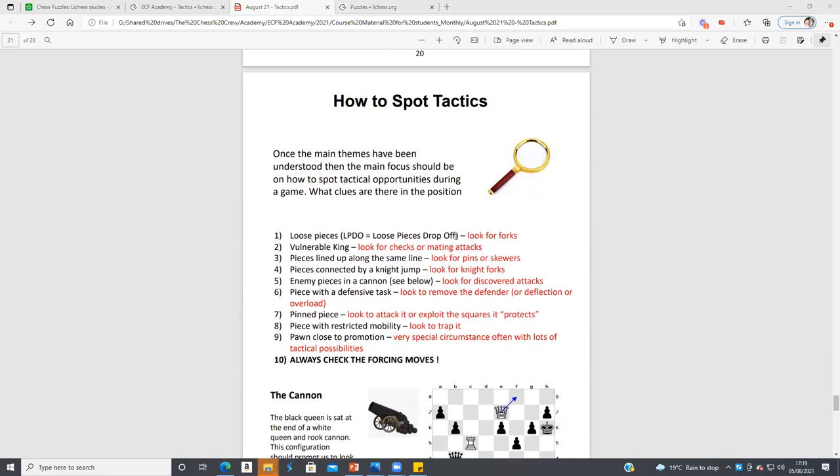The big question is: how do you spot tactics? Some of you are really good at this, but you can always get better. Tactics are hard — you should be practicing your tactics every day using the puzzle trainer or books. Loose pieces drop off, so don't put pieces where they're loose unless you really have to. A strong grandmaster told me: we just put pieces so they're coordinated and defending unless we're absolutely desperate. If your opponent has loose pieces, look for ideas. Vulnerable king? Look for checks or mating attacks. Pieces lined up along the same line? Look for pins and skewers — it just smells dangerous.